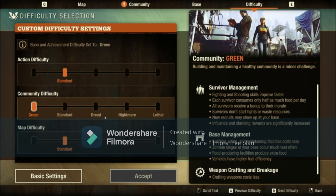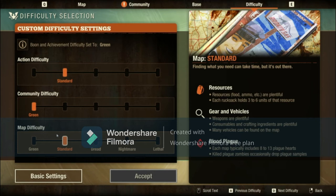Here is the difficulty menu where you can change the difficulty of zombie actions, community difficulty, zombie sieges, and map difficulty. On higher difficulties each rucksack is harder to find, vehicles and gear are harder to find, and blood plague items like plague samples drop more from red zombies but can be harder overall. Lethal is the hardest difficulty — nightmare was the hardest until lethal was added. On lethal you can die pretty much instantly. I never do it because I don't want to lose my characters, but I might do it for a video one day.